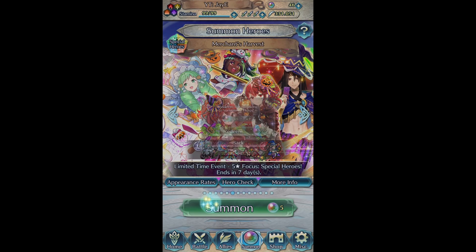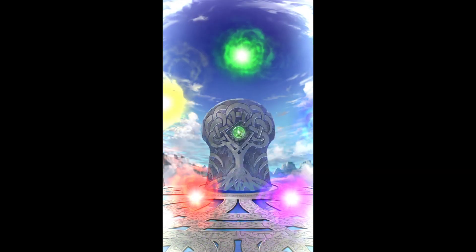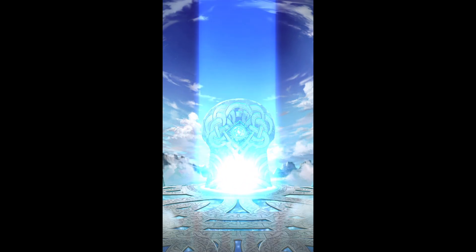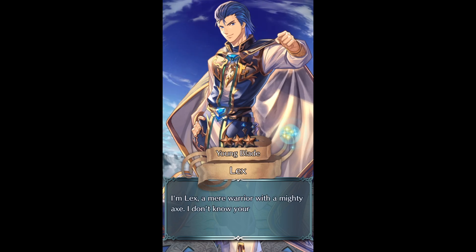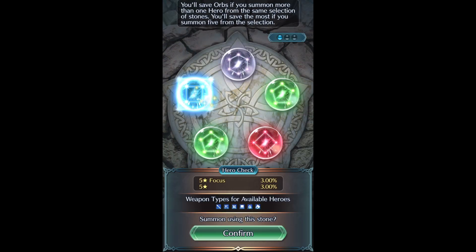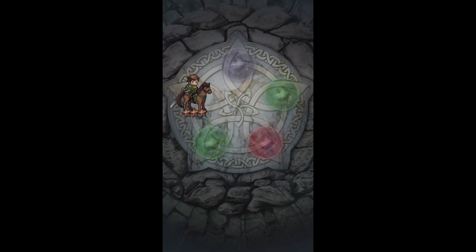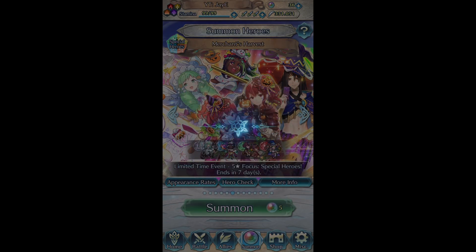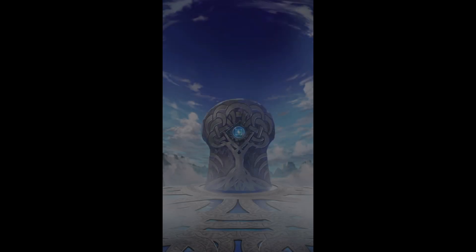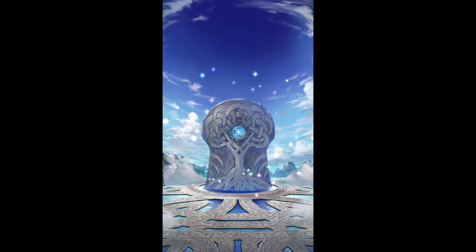We have 46 orbs left so the video's not over - we can try and get one more. Of course there's not a single blue stone. Seriously, I hate green stones. We get Lex - he should get a weapon refine relatively soon. One blue - can this be Tamara? No it's Roddy. Give my boy a resplendent! Two blues coming. We get Saias again - this is like my fifth Saias, he always randomly pity breaks me. It fills the focus charge at least, but it's not Tamara.